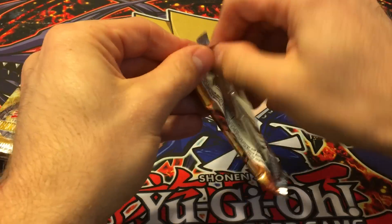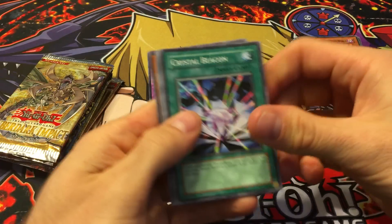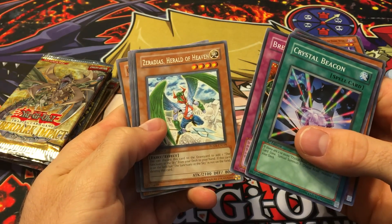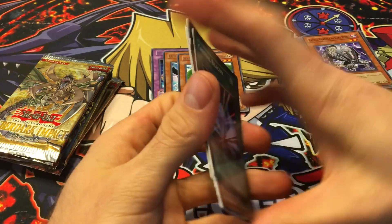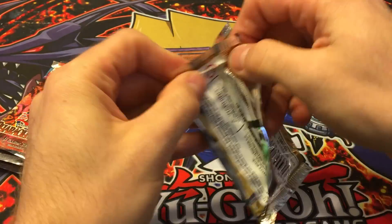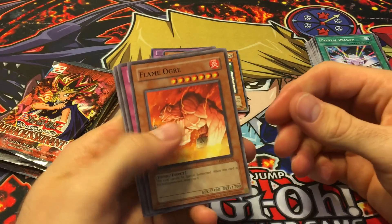Next we've got Force of the Breaker first edition — Crystal Beast stuff, Breakthrough, and a Zaradius Herald of Heaven. I think you can discard it and get Sanctuary in the Sky — I want to say that's what it does.